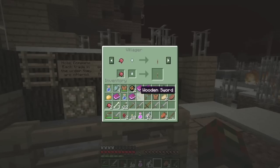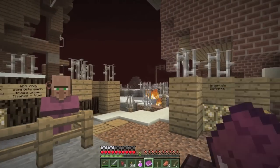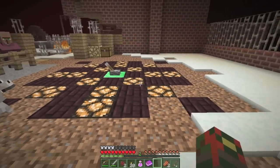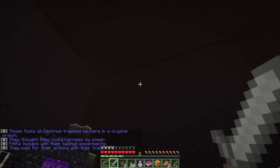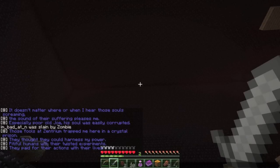Core summoning, quest 4: 'I need two more objects to complete this ritual. I have completed my part - I'll give you the lever. Use the lever on the emerald stone to complete the summoning. Bring me a ghast tear and a fermented spider eye.' I have those too. Got a lever. Use the lever on the emerald stone to complete the summoning. Villain text: 'Those fools at Centrium trapped me here in a crystal prison - they thought they could harness my power. Pitiful humans with their twisted experiments, they paid for their actions with their lives.'